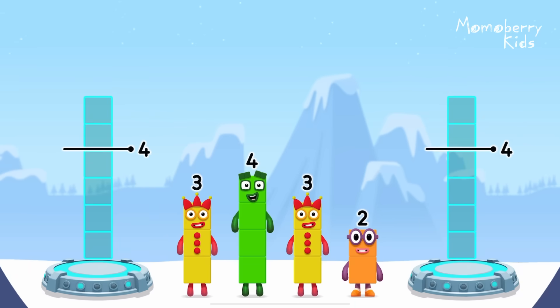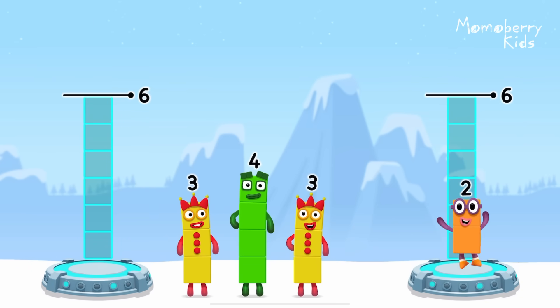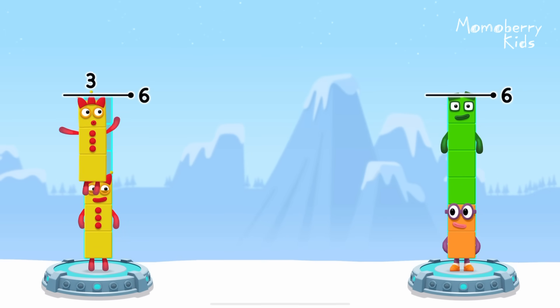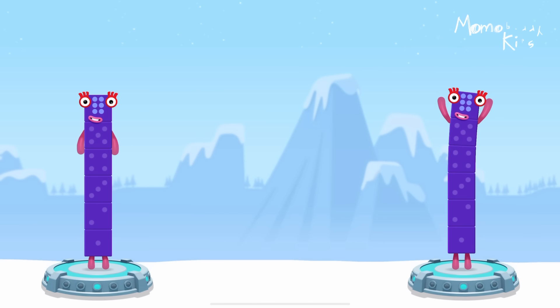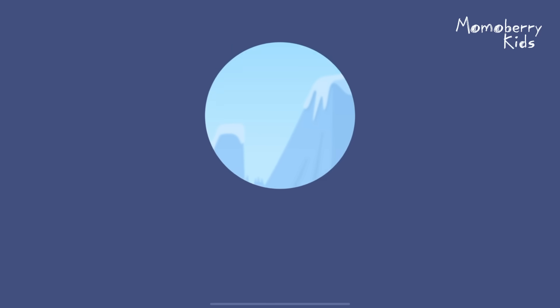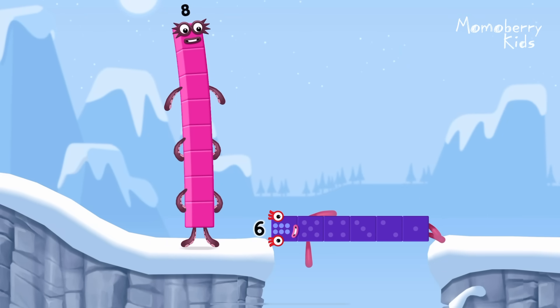Share the number blocks evenly to make 2 groups of 6. 2. 4. 3. 3. That's right. 3 plus 3 equals 6. 2 plus 4 equals 6. 6 equals 6. 6 equals 6. 6. 6. Well done.